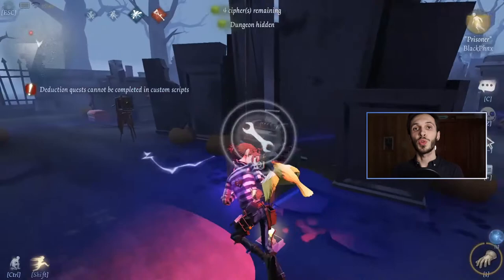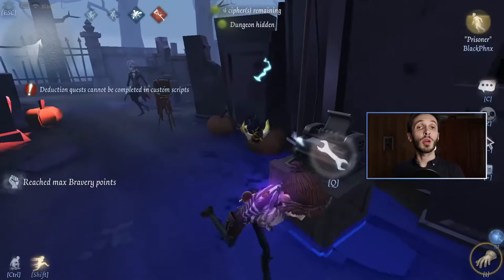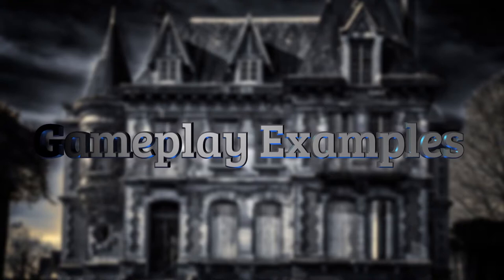Here we have an example of kiting around your cipher. There is a shock on the ground — if the hunter stays in there for a period of time, they get a short shock. In most cases, hunters will instantly break your connection, but if you're around this area, you can use this as a great opportunity to kite and give your team more time to decode.